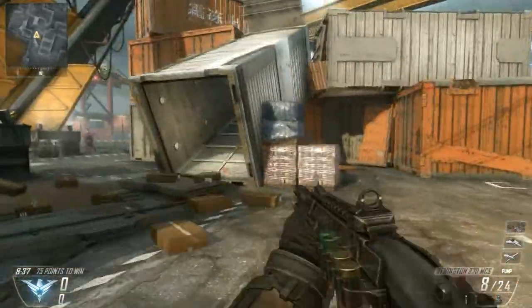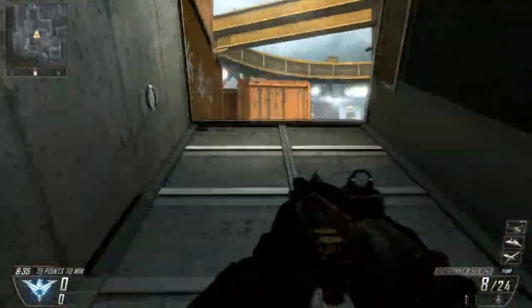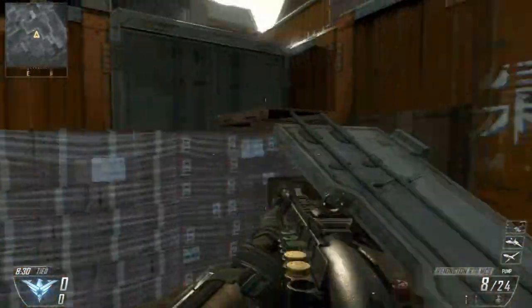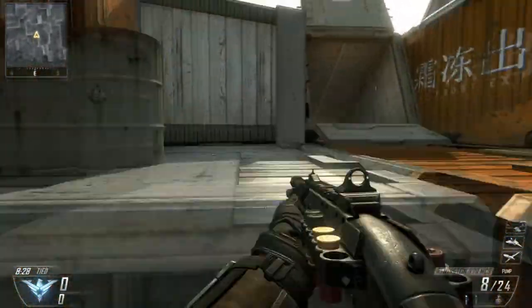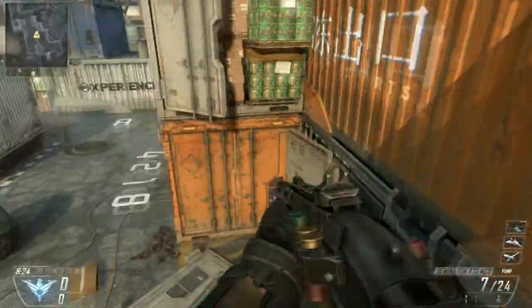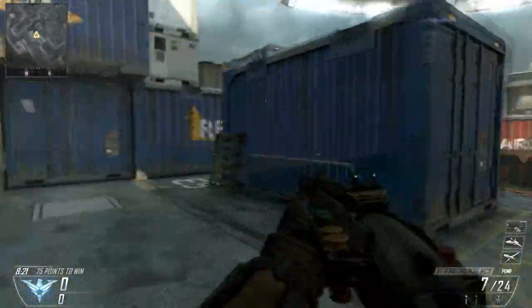Same thing, you can shoot at people from there. Now one way to counteract snipers sitting up here when they are just sniping you from across the map, you can actually jump on these boxes here and then jump up and shoot the guy. That's something not a lot of people know, and of course you've always got this container here.